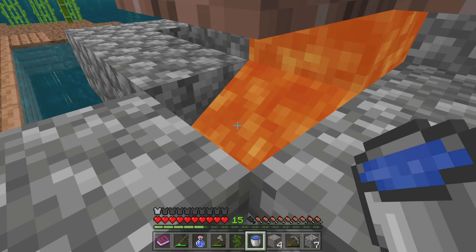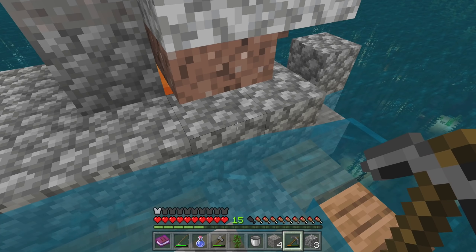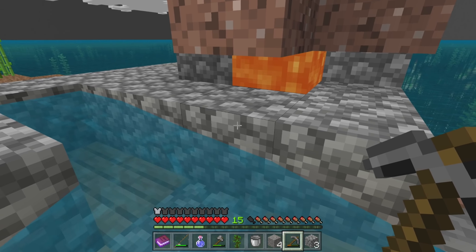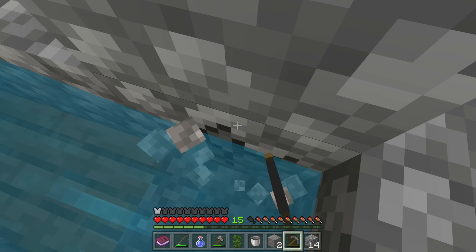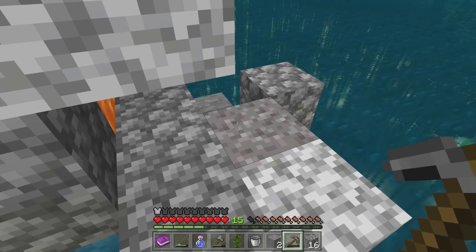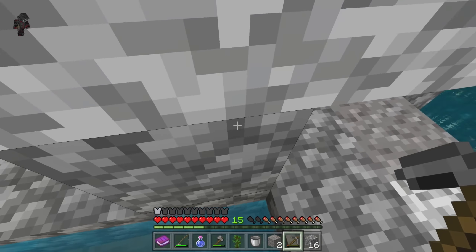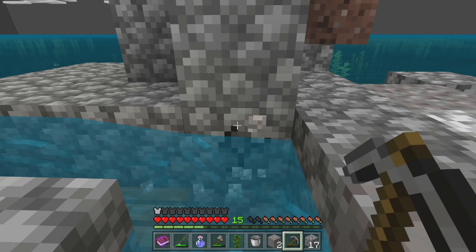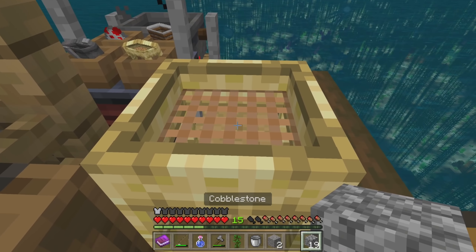Have I not played this enough to understand how this works? I'm just not getting it. Every time I hit this thing it goes directly into the lava — it sucks it right in! Okay, some of them do go in the lava but we're getting cobblestone at a decent rate now. It looks terrible but we have cobblestone — it's not super fast but it will work for now. It's a monstrosity, but it works.